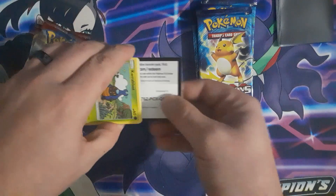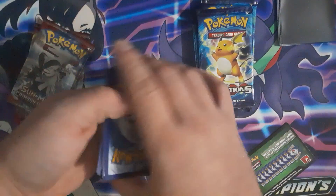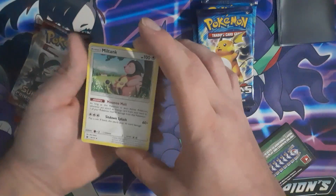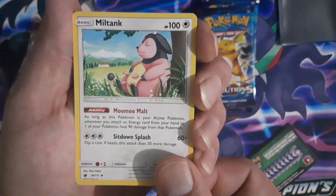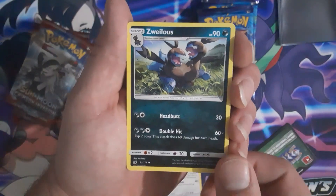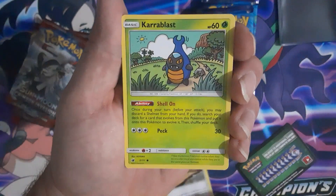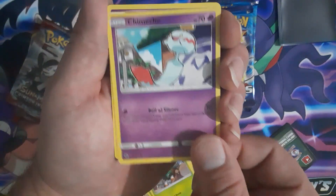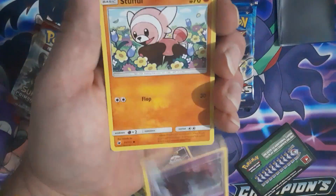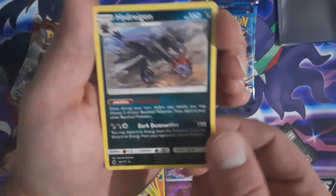I had no problems with these ones — these had their code cards, everything came out just fine. Sun and Moon Crimson Invasion got Miltank, Zoelios, Devoured Field, Coreblast, Skiddo, Chimecho, Coalossal, Misdreavus, Stufful, reverse holo, Gastly, and Hydreigon.